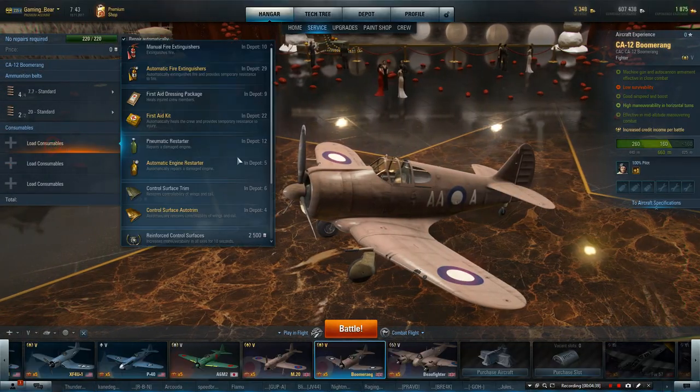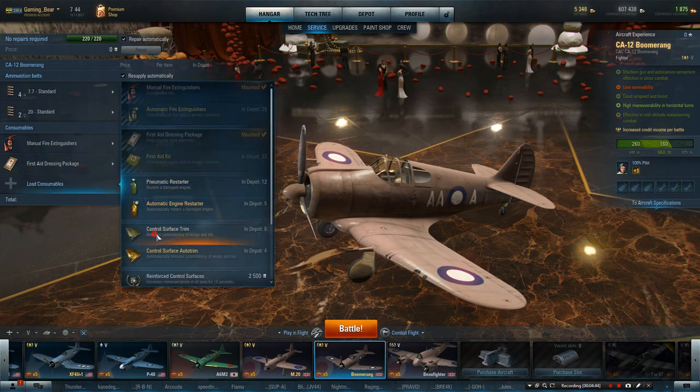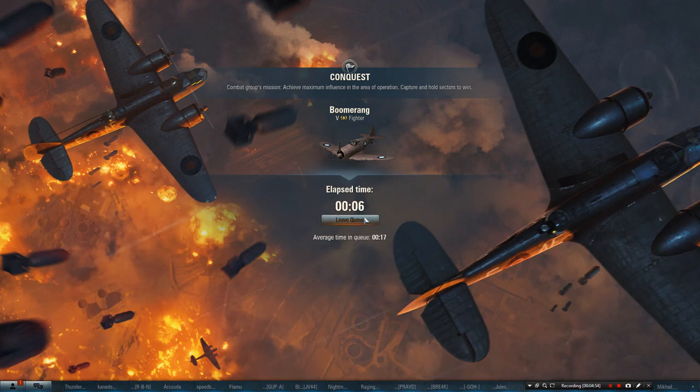Let's get this set up, load the standard consumables, control surface to start. I wanted to maybe put a different pilot in, but we'll get in. This is as though you've just bought it - you don't know, you've got no new pilot, you can't put your old pilot in, you haven't played it before. So this is literally straight out of the box and we'll see what it's like - how does it fare?